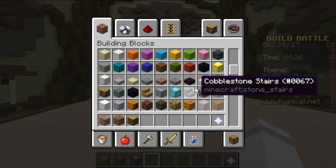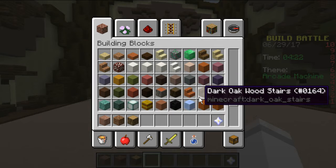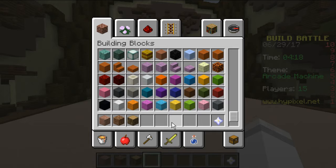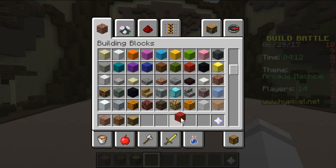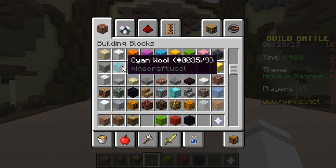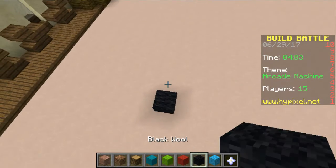So the theme is Arcade Machine. This would have been nice to have the new 1.12 blocks for this, honestly, but okay. I'm just gonna use wool — just grab a bunch of random colors.